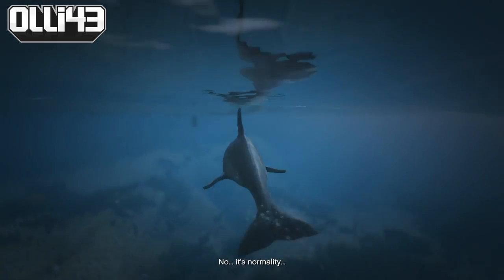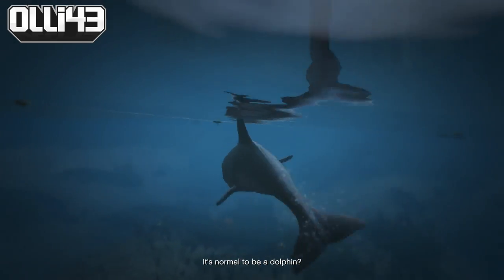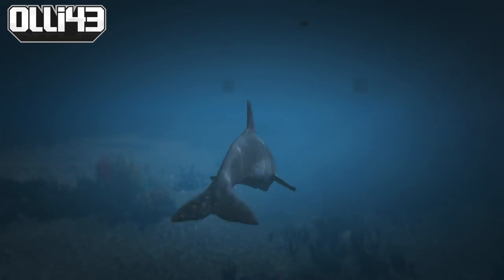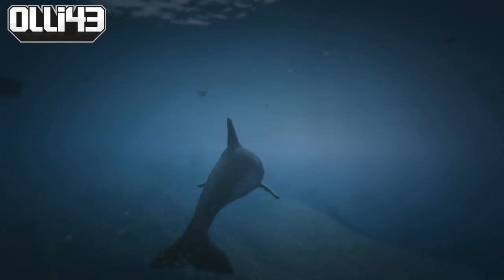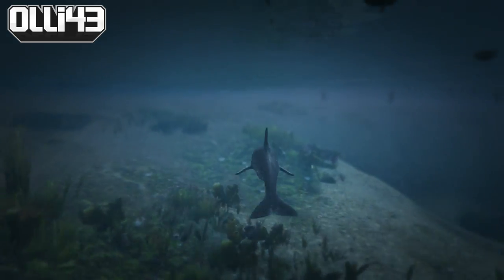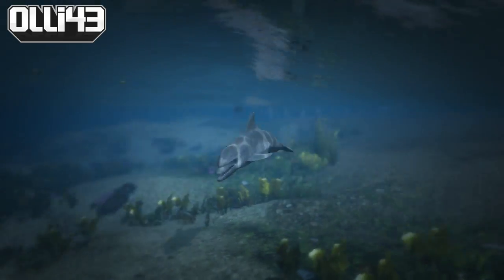One thing I thought it might be really useful for is checking out deep areas on the map — maybe look for other Easter egg locations underwater. The submarine's good, but this is much faster, much more maneuverable, and you can see a lot more of what's going on. So yeah, this is the dolphin, guys.